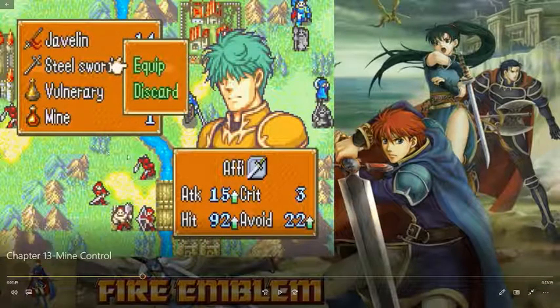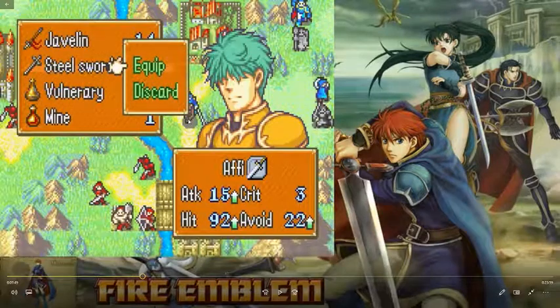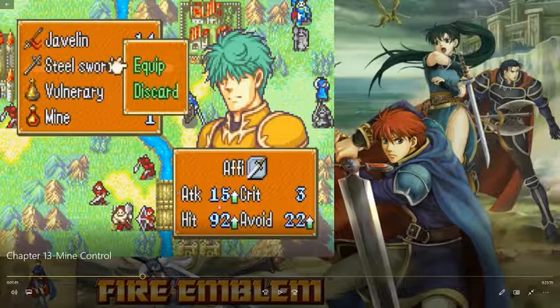What I was doing there was checking the lance dude's range. I wanted to make sure that when he targets my unit, he has no choice but to step on this spot where I'm putting the mine. That's critical — you want them to trigger the mine.